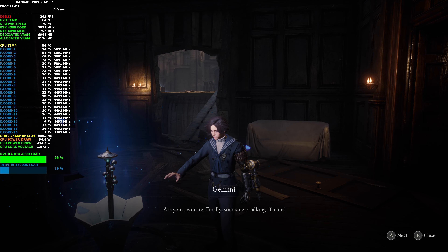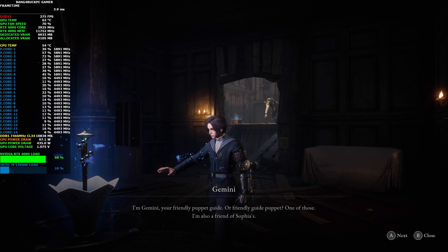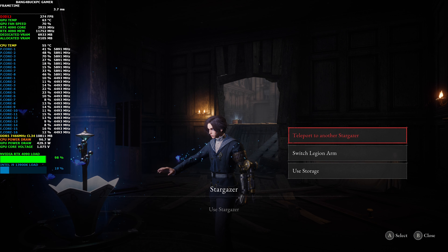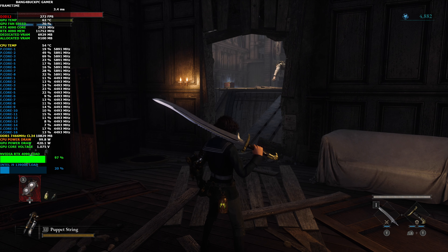Finally, someone is talking to me! I'm Jiminy, your friendly puppet guide — or friendly guide puppet. One of those. I'm also a friend of Sophia's. Last time I woke up, Sophia was there because she woke me up, but I'm sure there are still other memories in there. Sorry, must be the shock. Bear with me and I'll do my best to guide you. Anyway, let's go and fight that thing — I fancy my chances now.